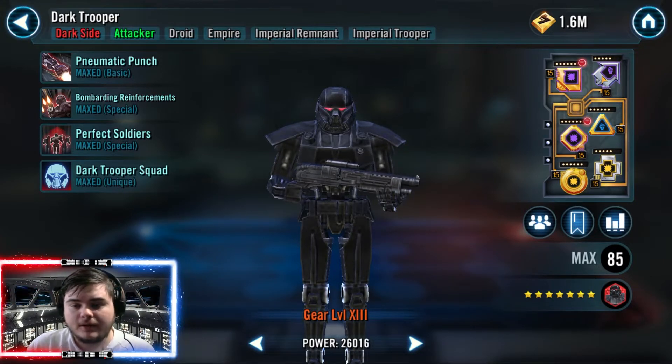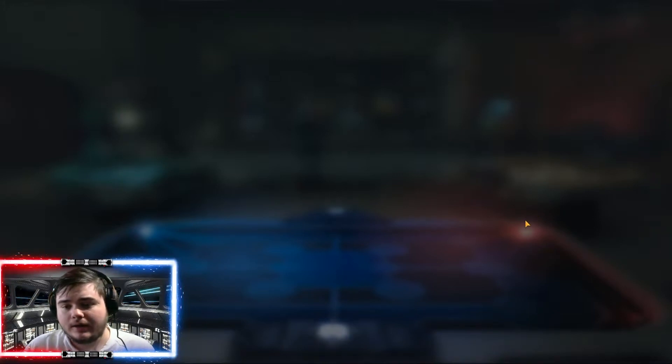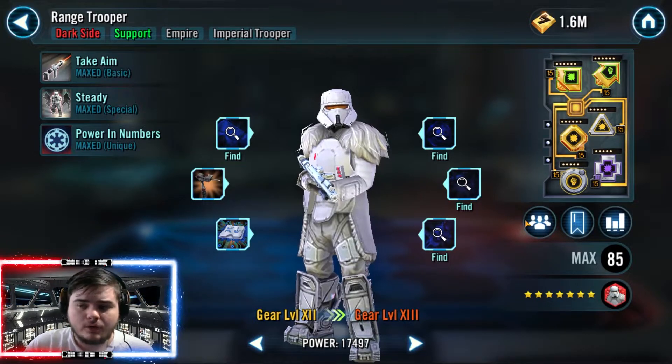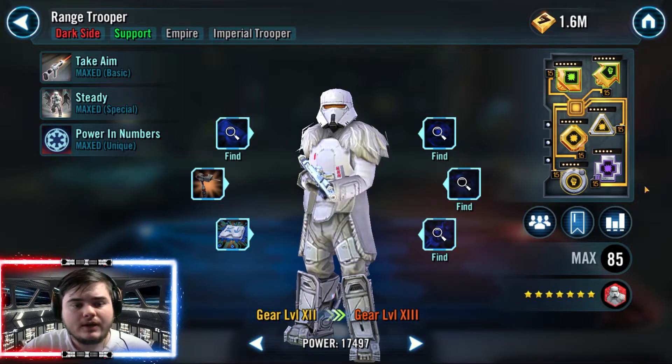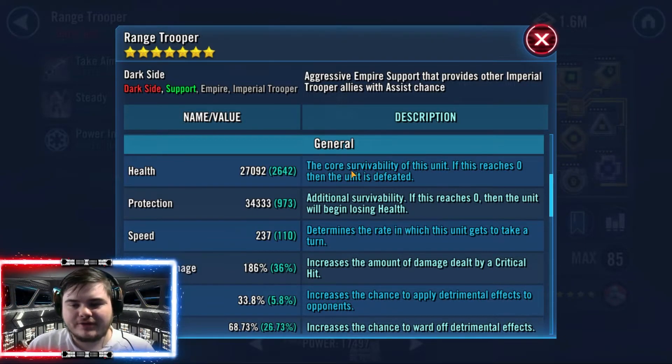Range Trooper also has an assist, so the ideal order is Piet, then Dark Trooper, then Range Trooper, then Veers, so the two characters who call assists are getting more value. Range Trooper I mod for offense and tenacity. They are a very slow character, so they'll need reasonably good mods. My Range Trooper is at 237 speed — 110 additional mod speed — still within the 0.8 times speed bracket from Dark Trooper, so Dark Trooper goes second and Range Trooper almost always goes third.